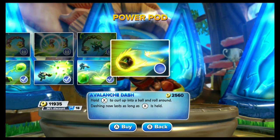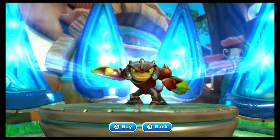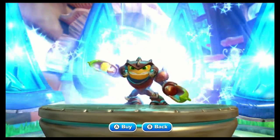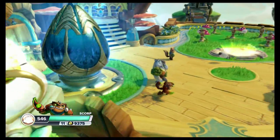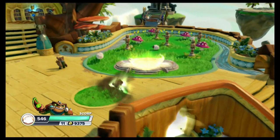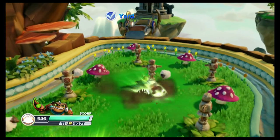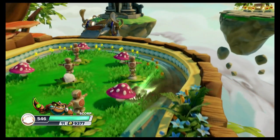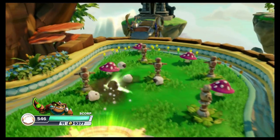Let's go ahead and pick up Avalanche Dash here. Hold X to curl up into a ball and roll around — dashing now lasts as long as X is held. I know what this does since I just recorded Stinger. Previously doing 45 to 68s with an instantaneous quick roll. You can hold it down and every time you make contact you keep rolling. If your thumb is on the X button, you're going to continue on. Not 100% sure what that would do with an enemy, but that is Avalanche Dash.